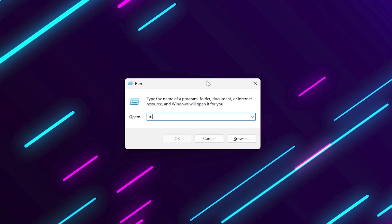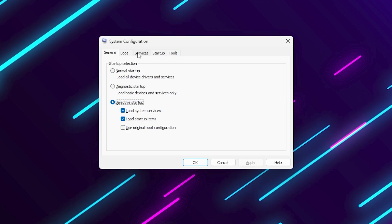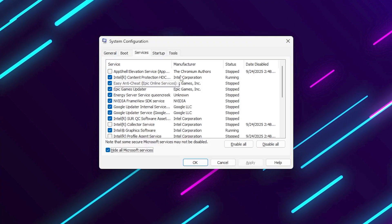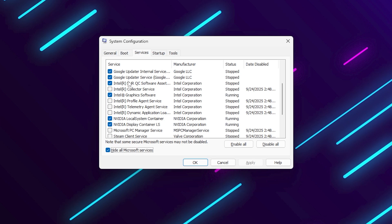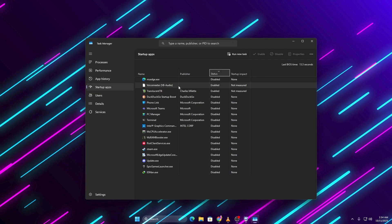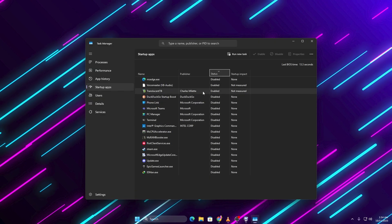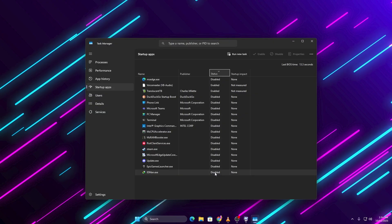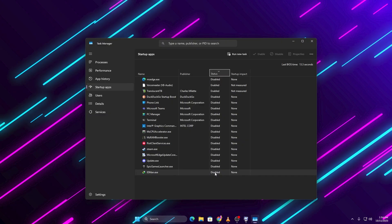Instead, let's focus on something that actually helps. Open System Configuration again, but this time go to the Services tab. Check Hide All Microsoft Services, then uncheck anything you don't need, like Mozilla Maintenance Service or other background updaters. Next, move to the Startup tab. Click Open Task Manager and disable all apps you don't want launching on startup. This stops unnecessary programs from using your CPU right when you boot up, improving overall system responsiveness and in-game FPS.